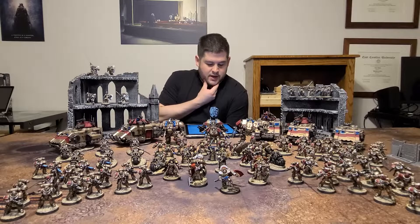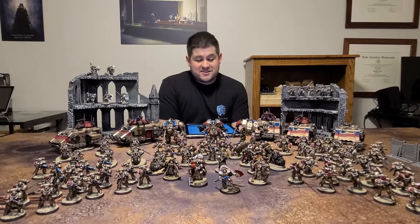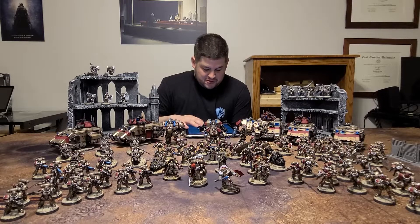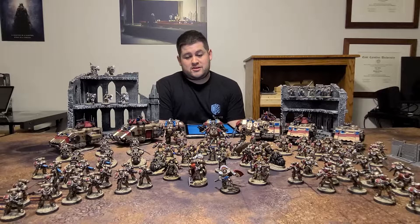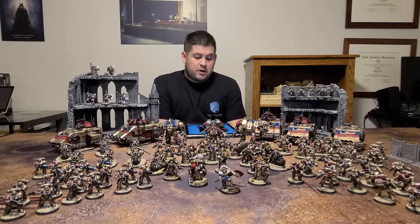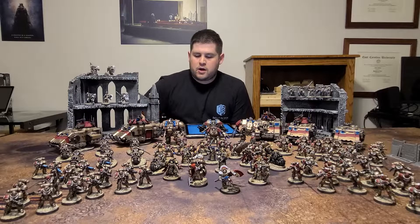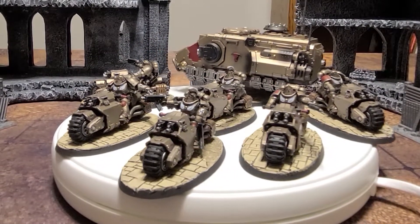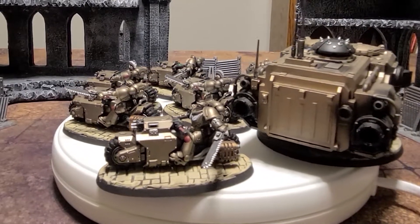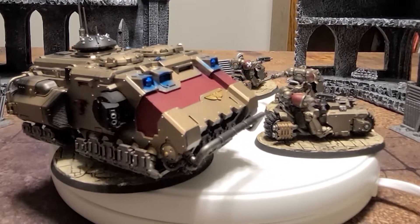Moving on to fast attack — and I'll talk about fast attack and dedicated transports at the same time. I don't have very many fast attack options because I don't like speeders. I think the Land Speeders and Storm Speeders are fine, and I love the idea of Brother Tinnitus — poor guy at the very back with the turrets right next to him. I might add some Storm Speeders later, but for now I'm okay with just my two Outrider squads. And I'm definitely not adding any of those Invader ATVs — I know they're good, I know they're fast, but I don't want any.